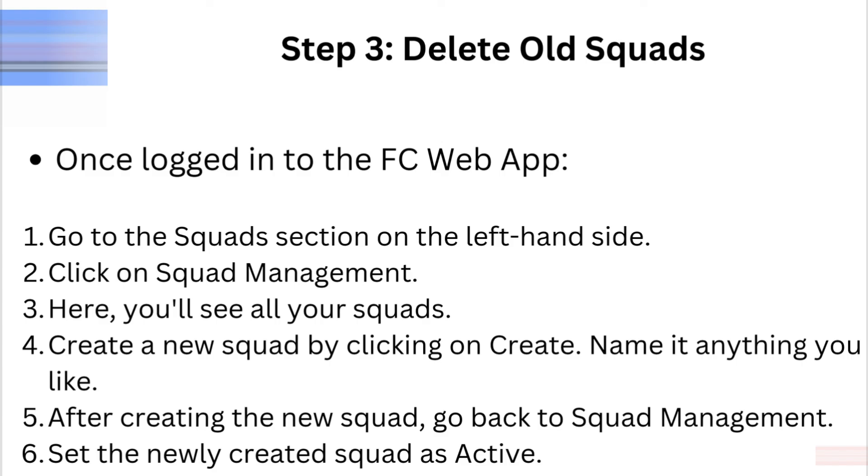Step 3: Once logged into the FCWeb app, go to the squad section on the left-hand side and click on Squad Management. Here you'll see all your squads. Create a new squad by clicking on Create and name it anything you like. After creating the new squad, go back to Squad Management and set the newly created squad as active.